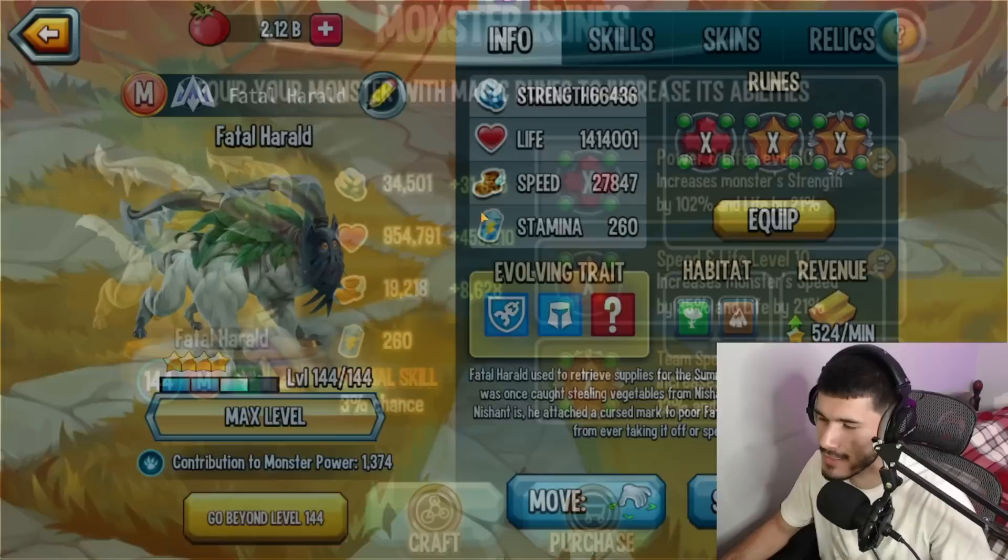Hey guys, welcome back! In today's video I'm going to be reviewing the Fatal Herald at rank 4, level 144. This monster is closely being maxed out and I wanted to do a review on it because it's a new monster in New Era. Today you'll see this monster in action, you'll see if it's good or not, so I hope you guys are excited. If you are, drop a like and subscribe. Anyways, let's get started.